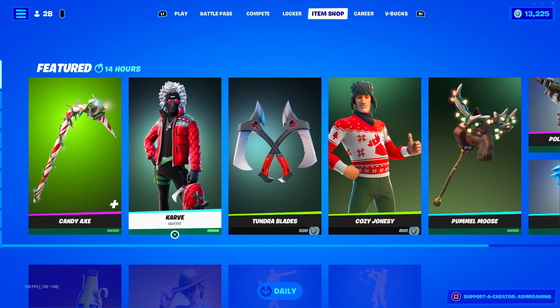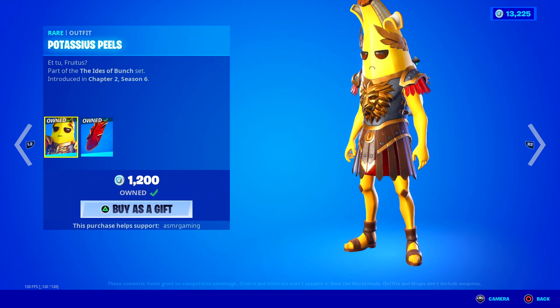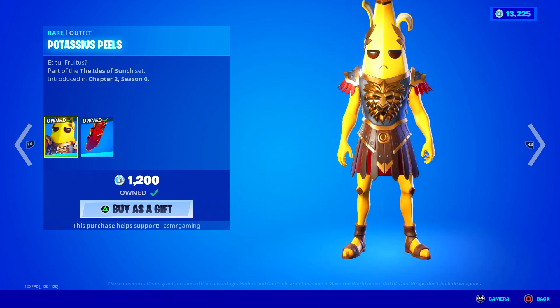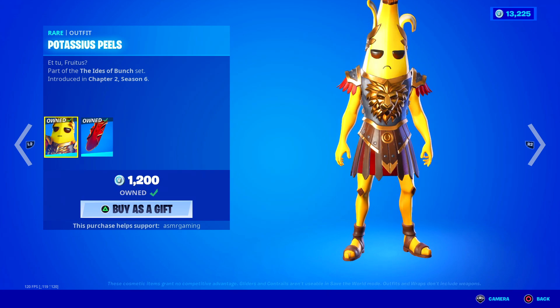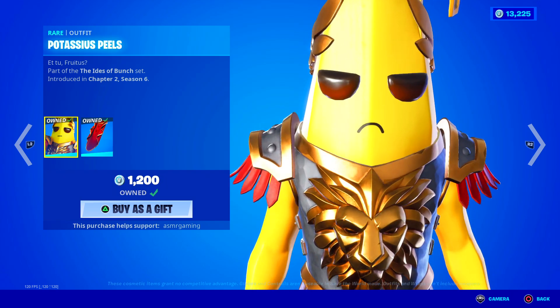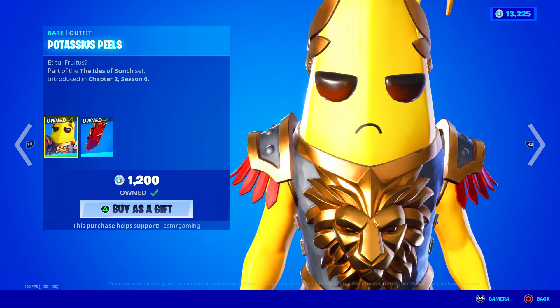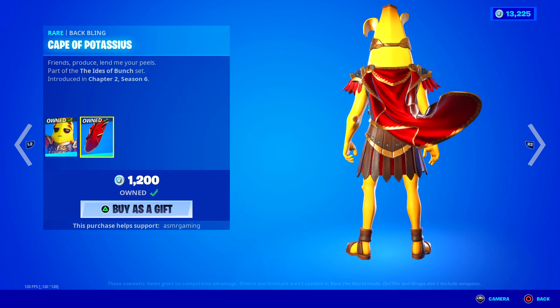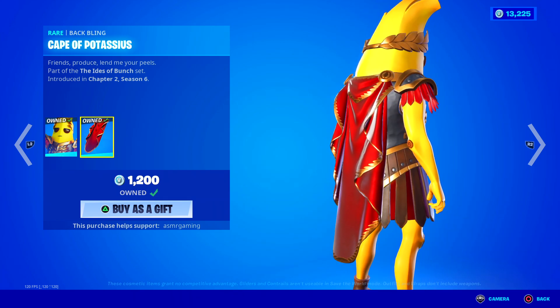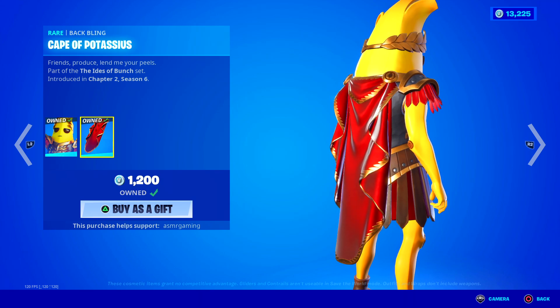So everything here is awesome. Down here we have Potassius Peels — I have this one. This came out at like the end of Season 6, which feels like forever ago now, especially since we're on a new map. It was a fun skin. It comes with a Cape of Potassius. Friends, produce, lend me your peels.